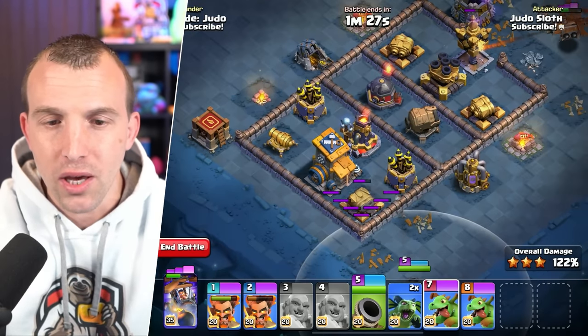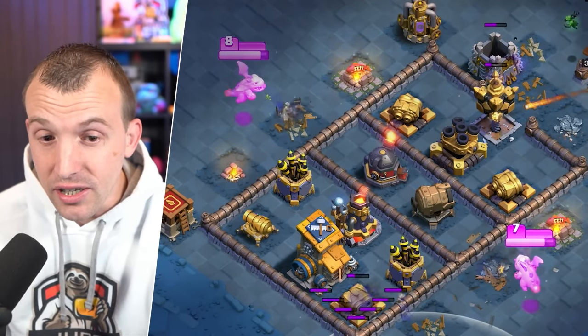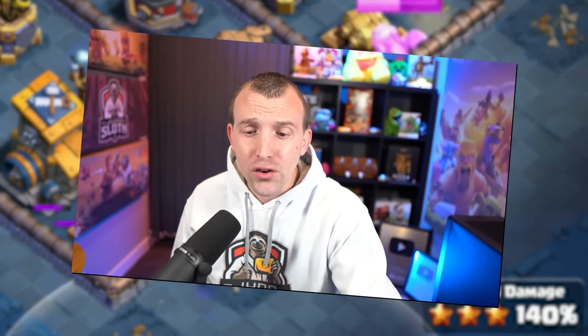I think we should start with the baby dragons here. As soon as it gets to the firecrackers, use the sneeze ability — oh, that one's going off to the side because the cannon cart funneled the building. That's not what we needed.